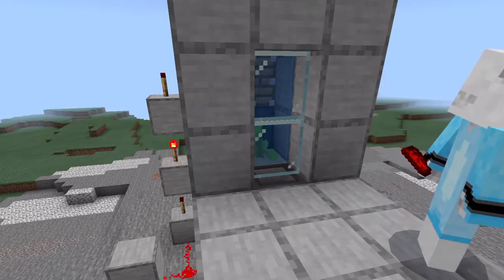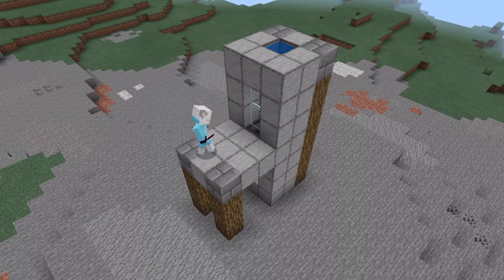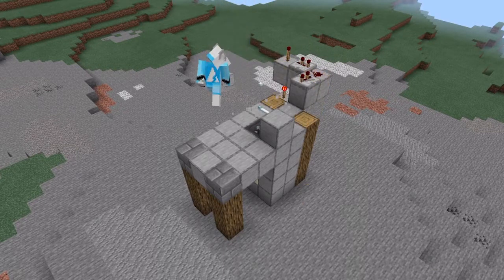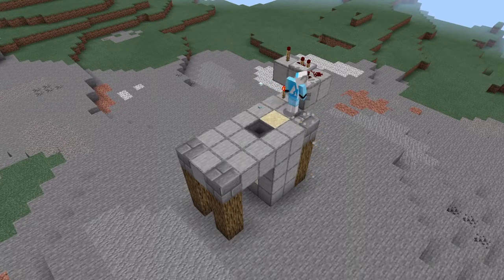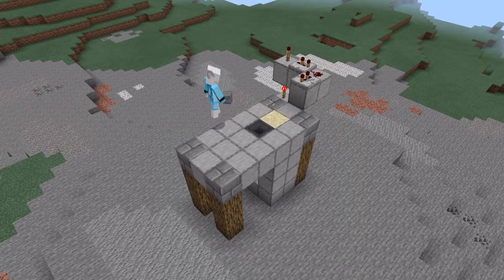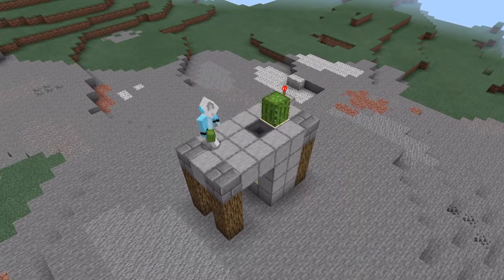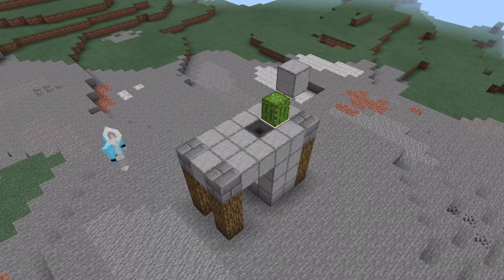Cactus is also different from Kelp. For Cactus, it's basically the same thing, but you'd want to get rid of everything except the sand block for Cactus. Cactus is very simple, but it is extremely annoying to harvest because Cactus is extremely unpredictable. We'll place it down, and all we need is a block on the side of the Cactus. And that's basically Cactus done.